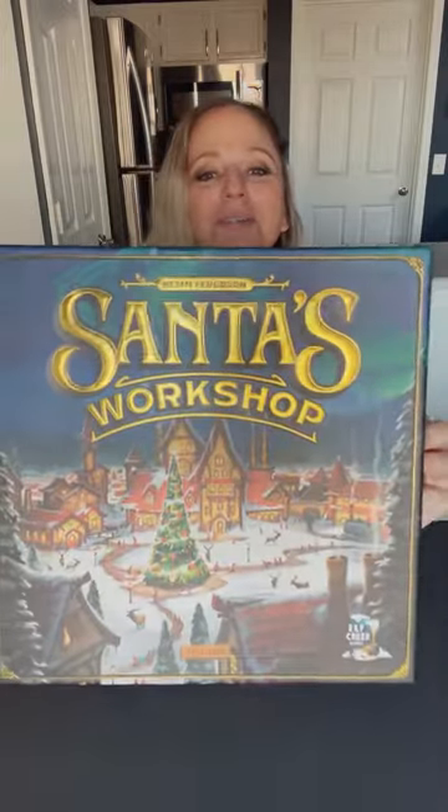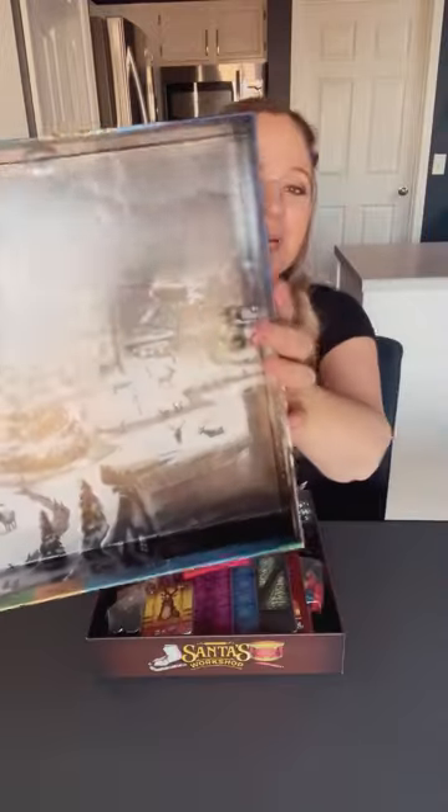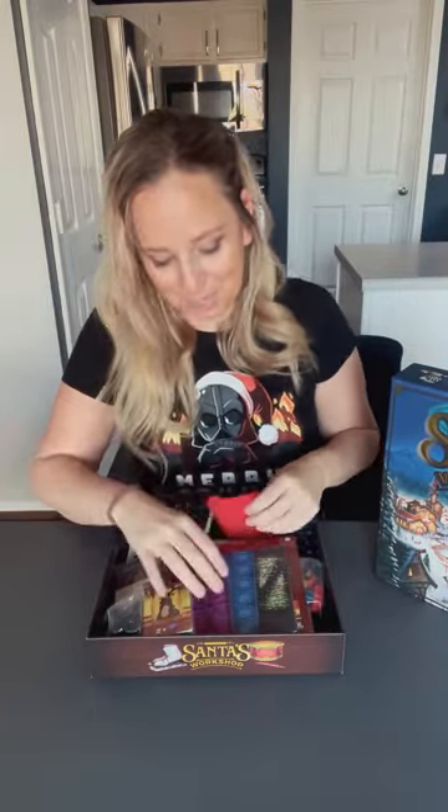This is the box cover, if you need to see a little closer. The inside is also black and white — beautiful. We got a little reflection there, but trying to get it so you can see how pretty it is. Okay, we got lots of punch-outs.